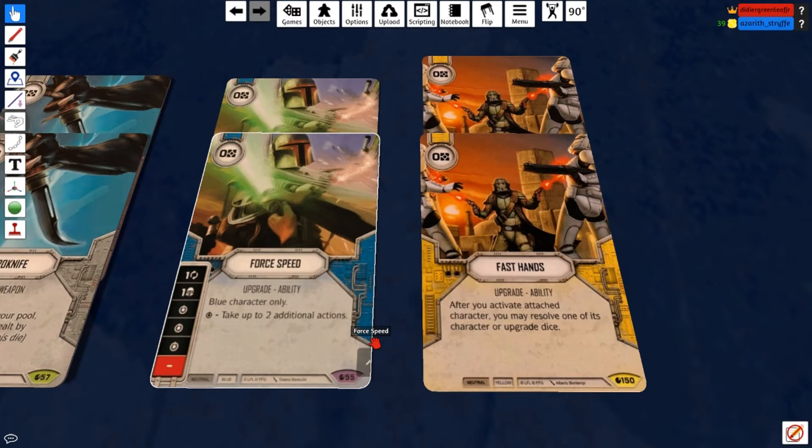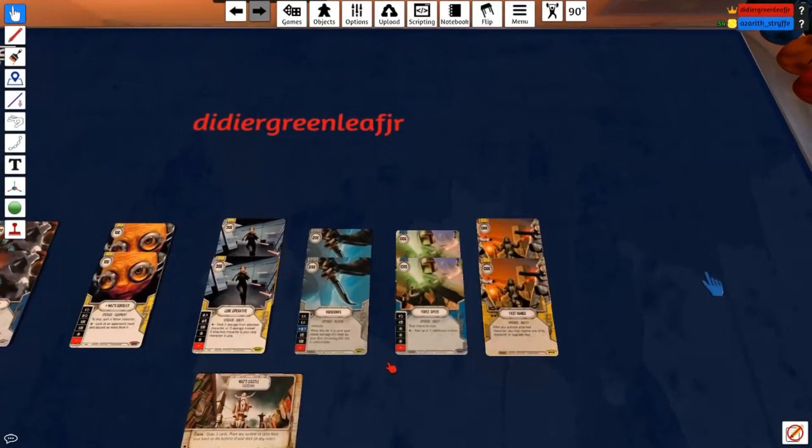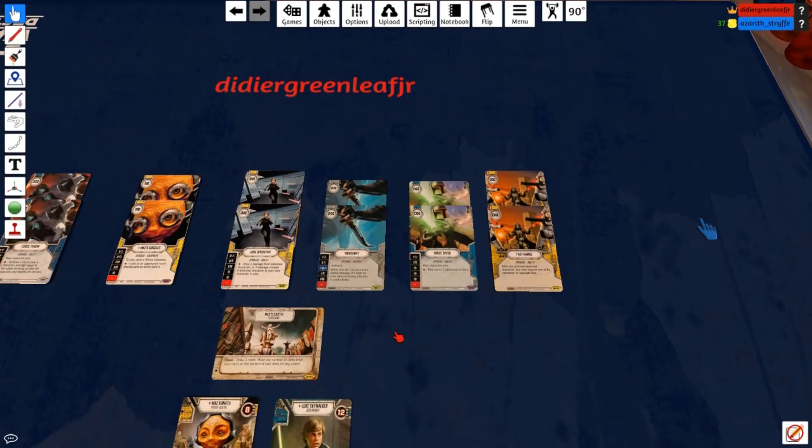With Fast Hands on Maz, she activates, Maz's Goggles hits the two-focus, you Fast Hands the Goggles to focus Luke to two threes, and then Maz's ability resolves Luke's dice. Fast Hands is why you run Maz, because yellow has it. The action chaining in this game is getting kind of insane already, and luckily Luke can do it better than Rey because Luke's dice are just better. That's all for the upgrades — really solid, really expensive, but we'll cover the budget build.